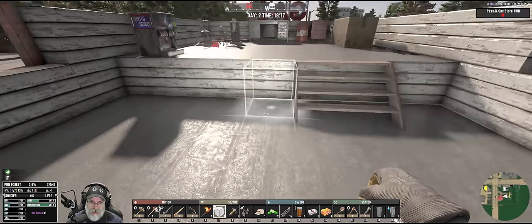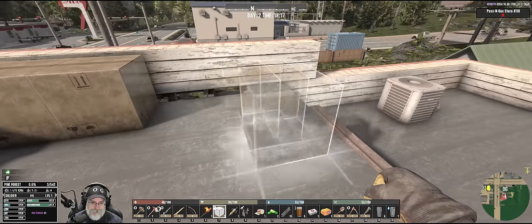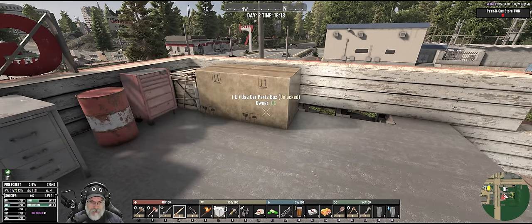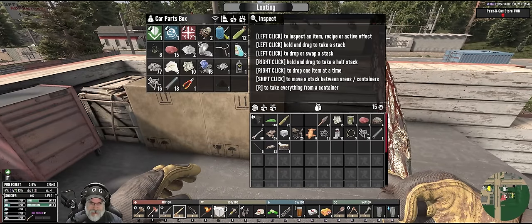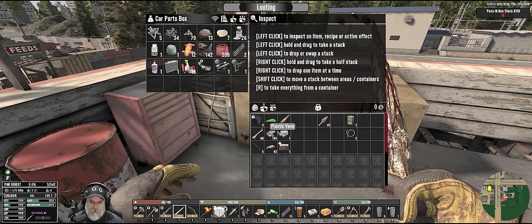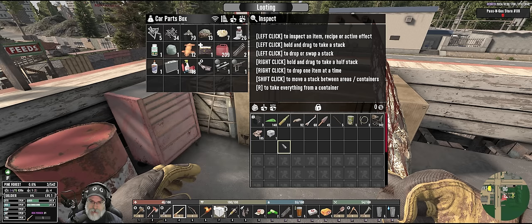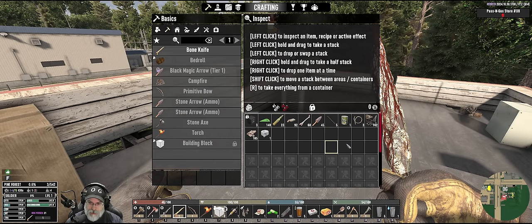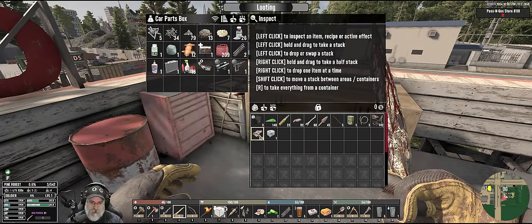Now that we have quite a few storage containers, I probably should make a bunch of drop chests at the entrance. One thing I'm not certain of though is how cozy we want to get in this place, because it's not a stout building at all and we could get like one of those outbreaks and they could just tear the shit out of the place. Of course, if that happens I'll probably just end up running away — I think that would probably be the smart thing to do.